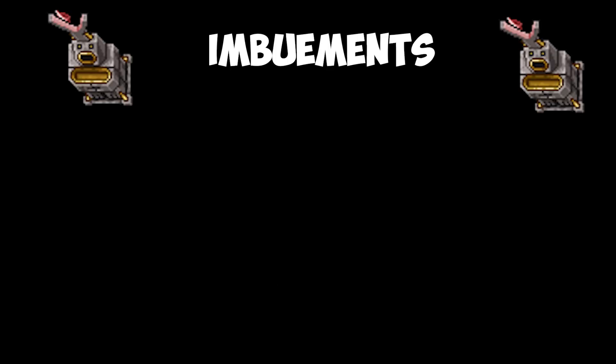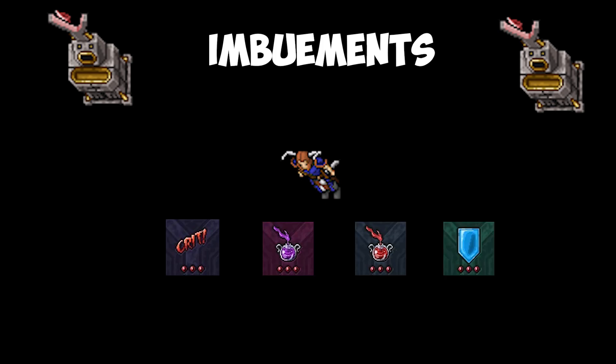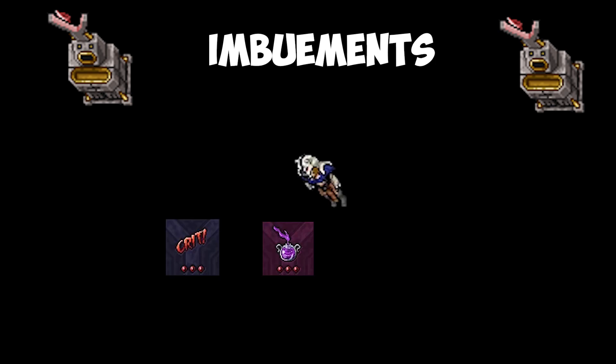Begin with imbuements. As knight you will use critical, one time mana leech, one time life leech, and ice protection on the armor. As druid you will use critical, two times mana leech, and one time life leech. A small tip: the best item existing on a druid is a cobra rod. Life leech is a real game changer for druid, so if you can afford it, buy it.